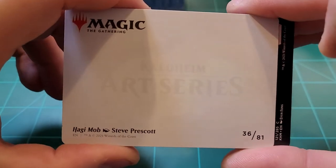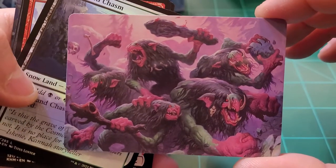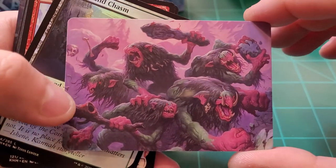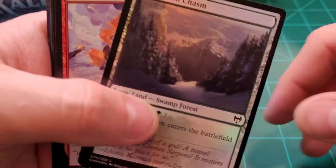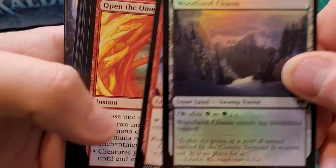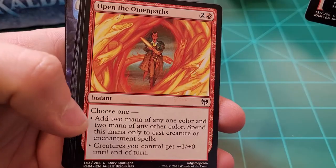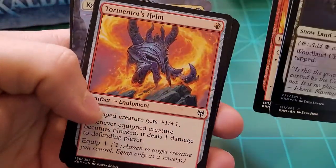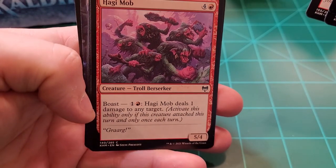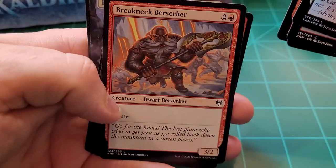Haugbak Mob. Pretty cool. Hoping to actually get that card now. Woodland Chasm in foil. Axegard Cavalry. Open the Omen Paths — that's a new one for me. Tormentor's Helm. Haugbak Mob again — look at that. Troll Berserker. Breakneck Berserker. Run Amok.